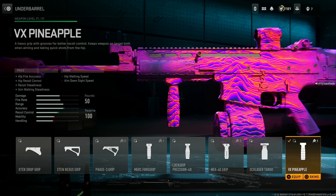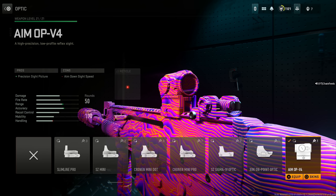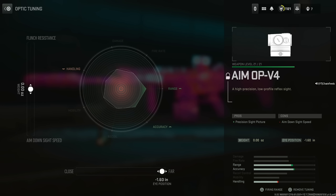Put on the VX Pineapple for hip fire accuracy, hip recoil control, recoil steadiness, and aim walking steadiness, at the cost of hip walking speed and aim down sight speed. This is basically all about the amazing accuracy and recoil control it provides. 50 round drum — 30 is not it and base is not it; 50 is perfect. And last but not least, Aim Op V4 — max out the far distance.